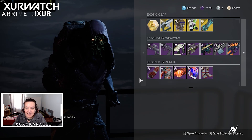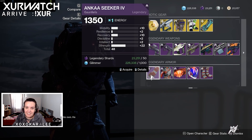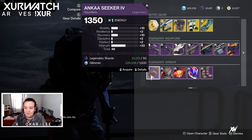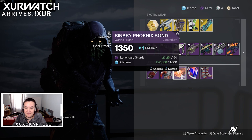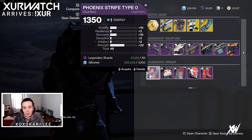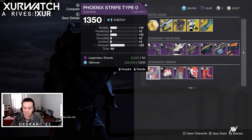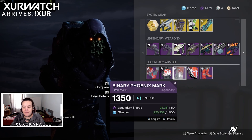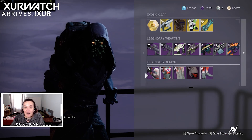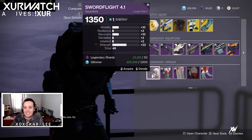For our Warlocks, for legendary armor this week we have the Anka Seeker Force Set, again with really low rolls unfortunately. For our Titans this week we have the Phoenix Strife Type O Set, also with really low rolls. And last but not least, for our Hunters we have the Sword Flight 4.1 Set.